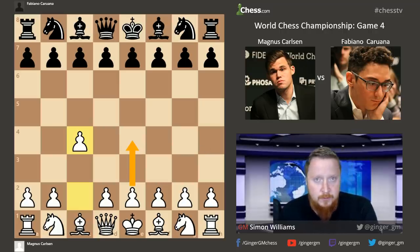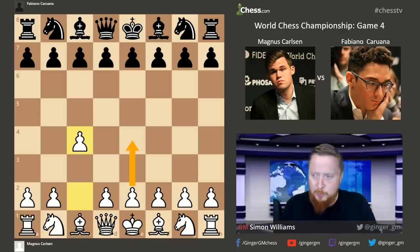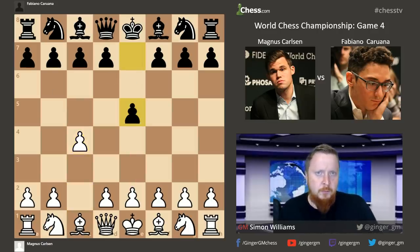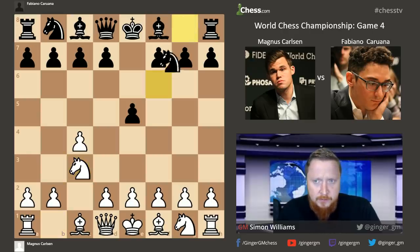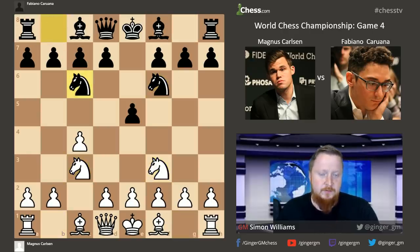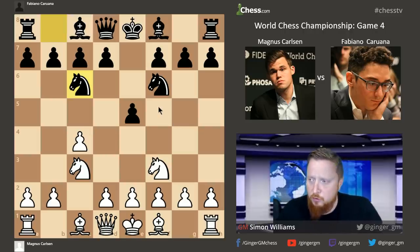Fabiano plays in a very traditional way — he's a traditionalist at the chessboard. He loves controlling the centre, so he puts the pawn in the centre of the board. Magnus develops with Knight C3, Fabiano responds with Knight F6, and we have the Four Knights variation of the English Opening — white trying to control the light squares, black developing and trying to get some stake in the centre.